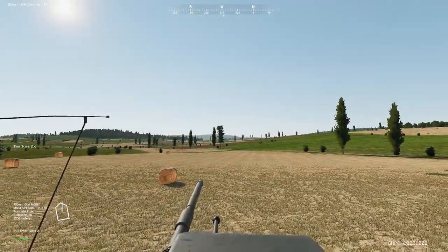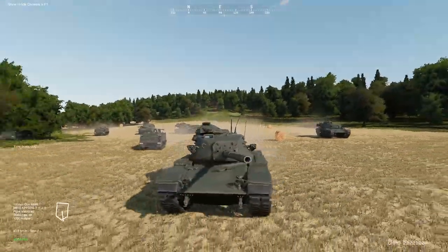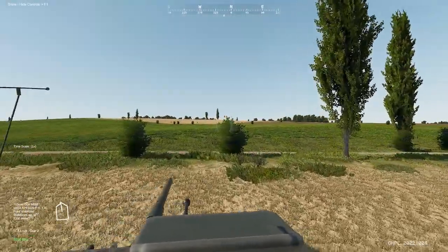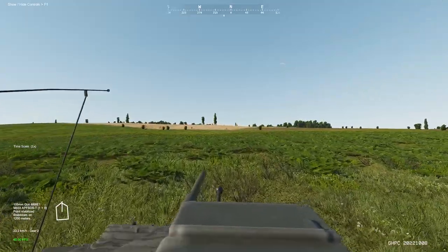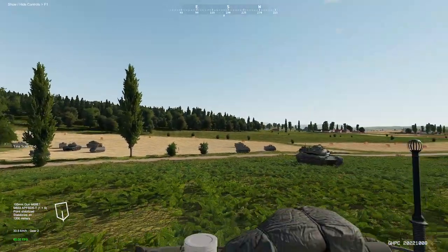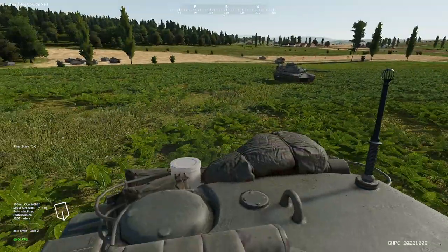G'day everybody and welcome to Pete's HQ. I'm your host as always Pete Oz and we are back in the M60. I do love this tank. This mission is one of the new missions out of the Gunna Heat PC. It is called Ridge Raid. The enemy is set up just above the hill. There'll be a fire mission of artillery soon and we and our cohorts here are tasked with flushing them out.